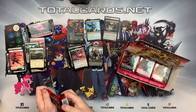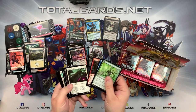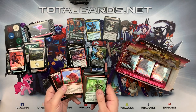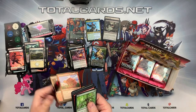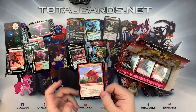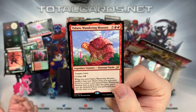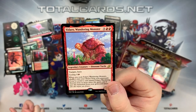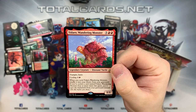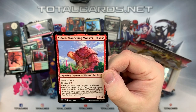So far we've got two mythics, a bunch of rares, and two showcase arts, which is quite nice. We got a majestic unicorn and one of our cycling rares - the Yidaro, Wandering Monster. It's five and two red, with Trample, Haste, and cycling for one red and one colorless. When you cycle Yidaro, Wandering Monster, shuffle it into your library from your graveyard. If you've cycled a card named Yidaro, Wandering Monster four or more times this game, put it onto the battlefield from your graveyard instead. An interesting build-around - you can get an 8/8 while cycling through your deck quite fast.